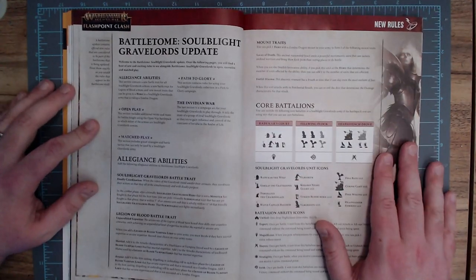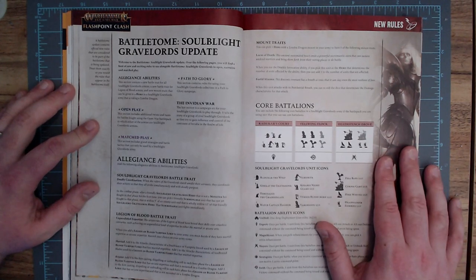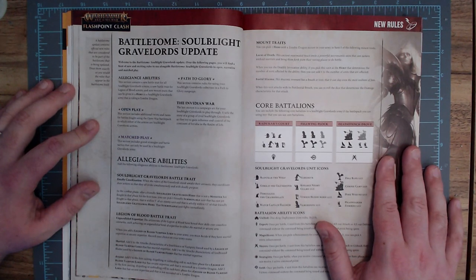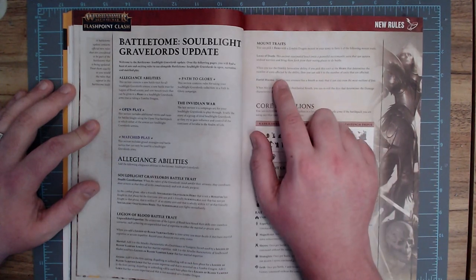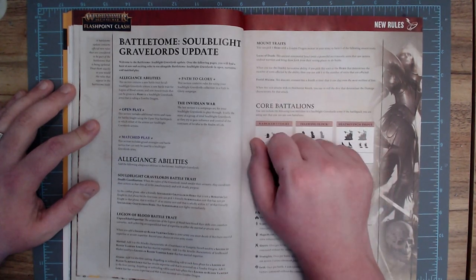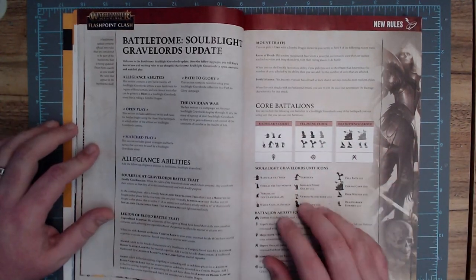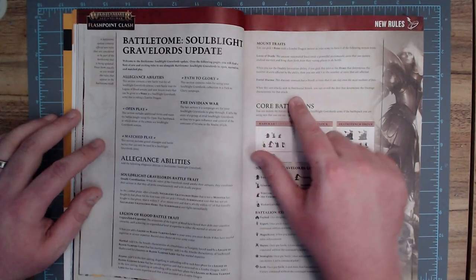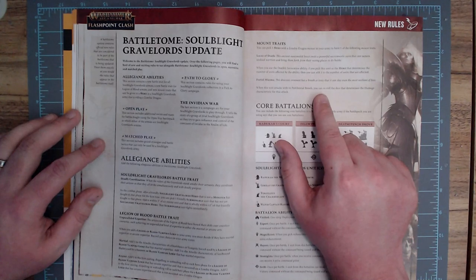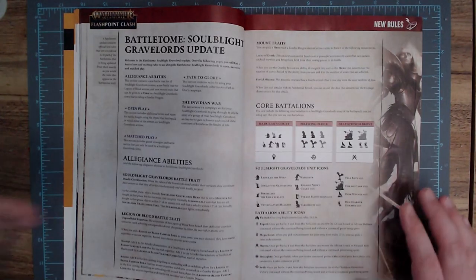Over on the top right, there are some mount traits for their various mounts. The first one is Locus of Death: when you use the Deathly Invocation ability and pick this unit as the hero that determines the number of affected units, you can add one to the number of units affected — basically they can heal more units around them. Then Fetid Miasma: when this unit attacks with its pestilent breath, you can reroll the dice that determines the damage characteristic for that attack.